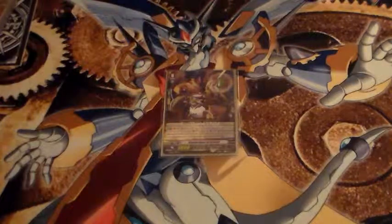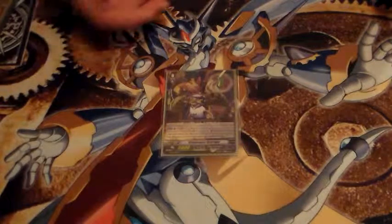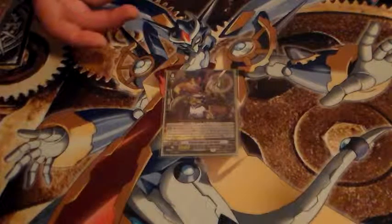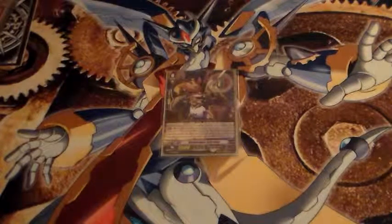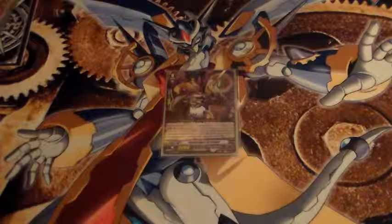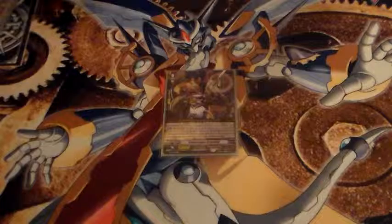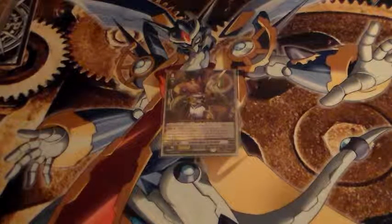For your starter Vanguard, you want to use Gunner Gear Draco Kid. I see people using Time Lapse Draco Kid, but I like Gunner Gear because I like his ability — it's a consistent grade 3 into hand. The other one is just Counter Blast, Point of the Soul, add a grade 3, but he's only at a G-Break.